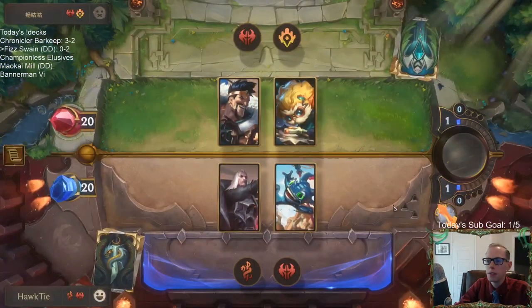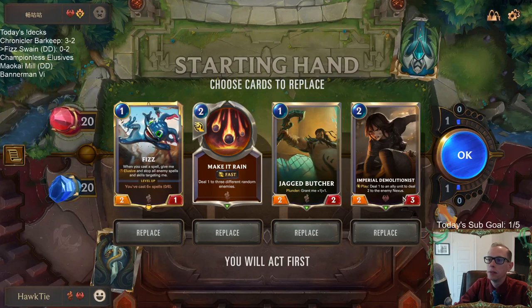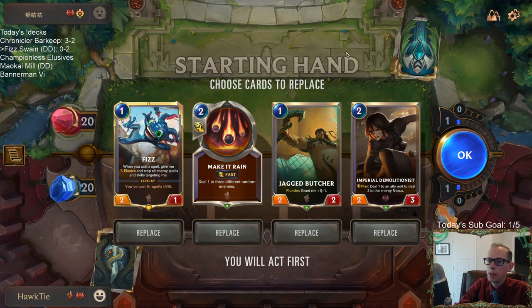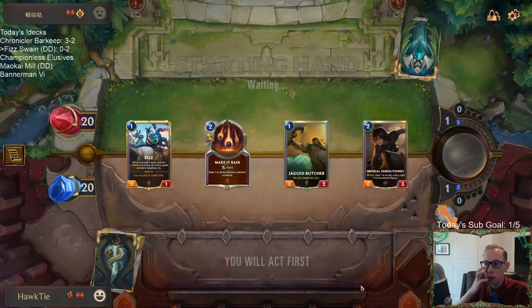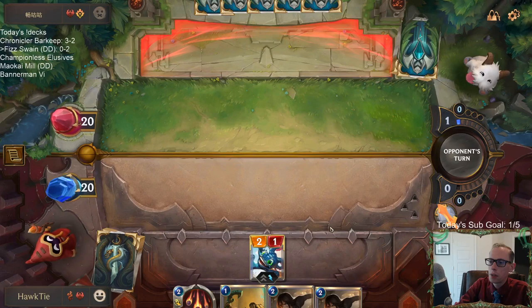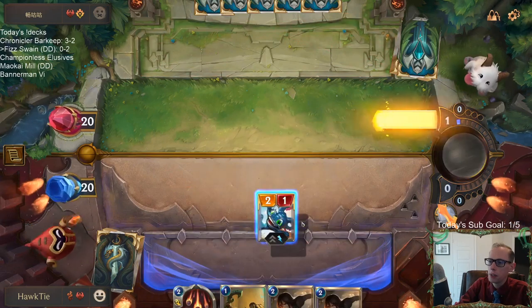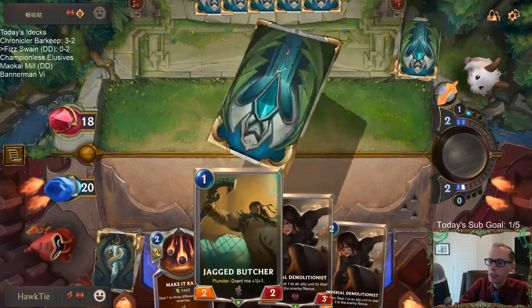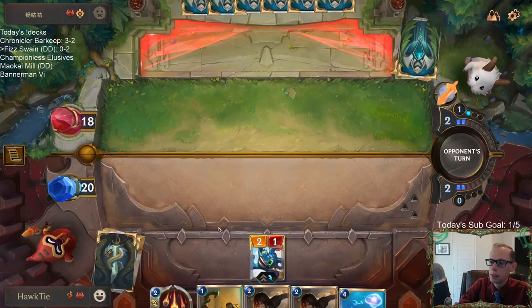The championless elusive deck is definitely budget-friendly, but it's also good — doesn't mean it's bad because it's budget-friendly. Draven Hammerdinger — I don't know exactly what that's going to be about. I think I'll keep these. I could see Make It Rain not being too useful, but we'll find out. I want to start with Fizz, but maybe I can have the Butcher turn into a 3-3. I can't play Demolitionist when I'm starting with Fizz, so maybe this was just a mistake.